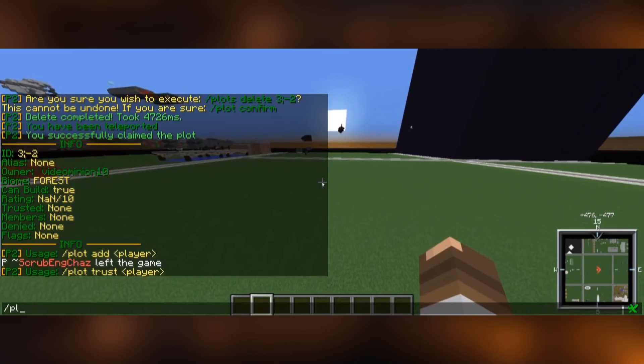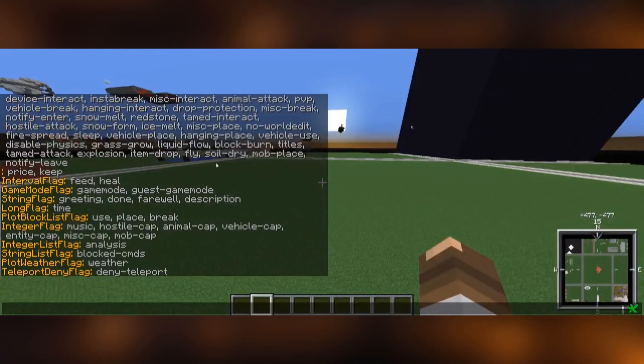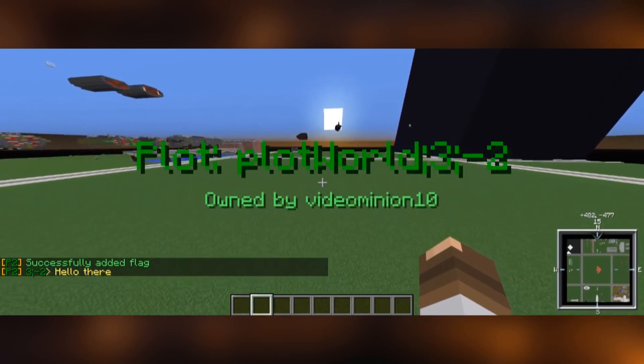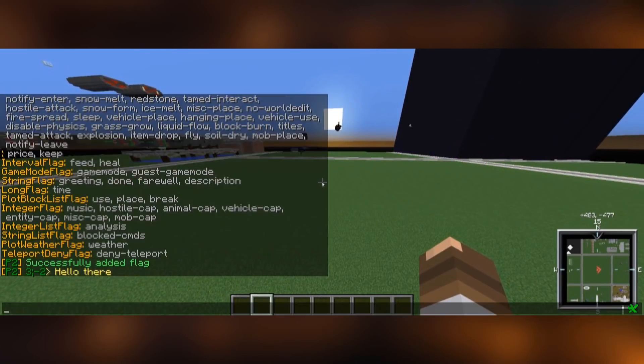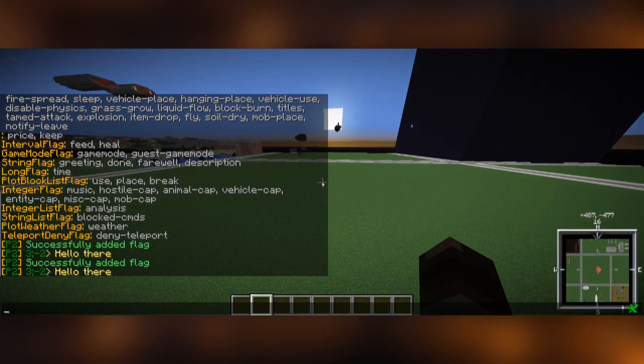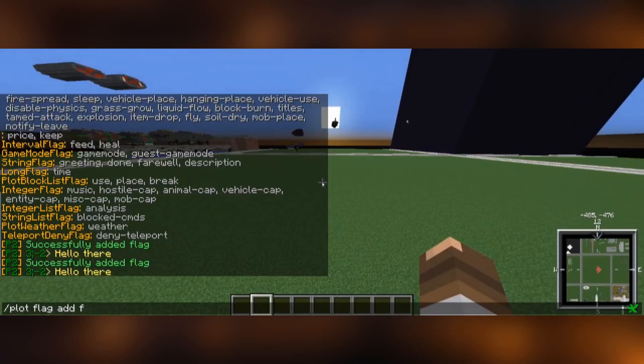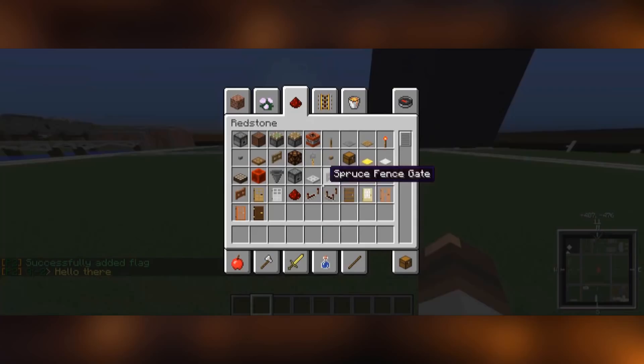Another thing is /plot flag — we're going to go list for now. List shows you all the flags you can add to your plot. We're going to add /plot flag greeting and set a message like 'hello there,' and the plot will greet everyone who enters it with that message. The next useful thing to add is force field — I'm going to set that to true. Force field will deny players from entering your plot and they will just be pushed away.